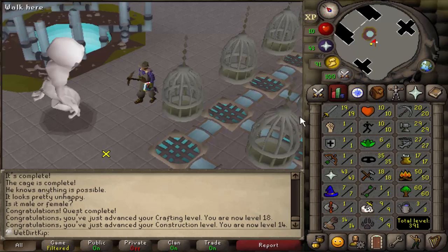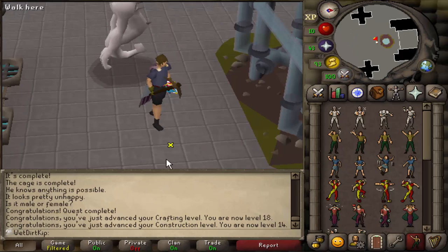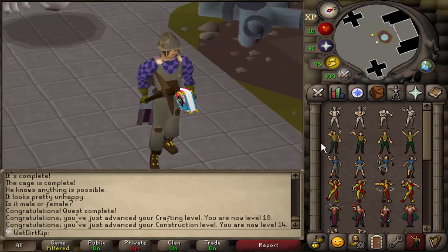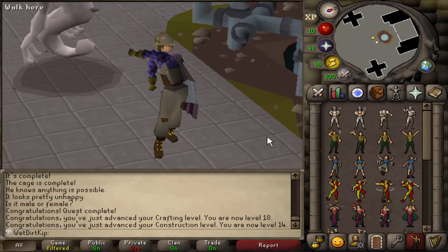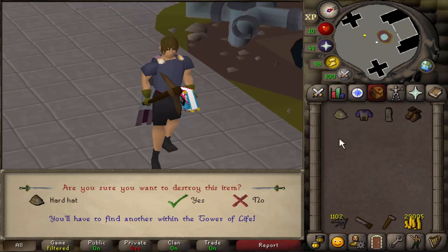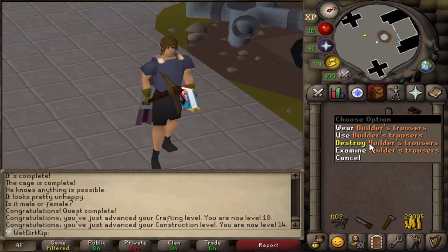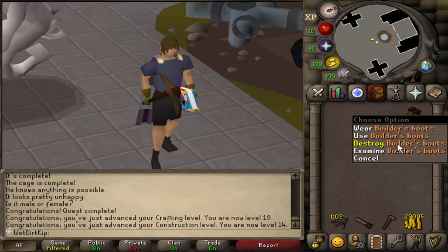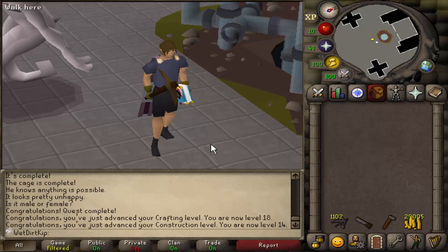We also got the builder's outfit out of this, which enhances the Beckon emote. Without the outfit on a regular Beckon looks pretty normal, but when you put the outfit on it turns into a catcalling freak. We can't store the outfit in the house yet so I'm just going to drop it — it's easy to get back so eventually once we build the wardrobe we can store it in there. It doesn't give any Construction XP boost, it's literally just a cosmetic outfit that enhances the Beckon emote.